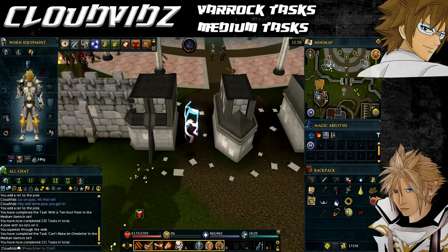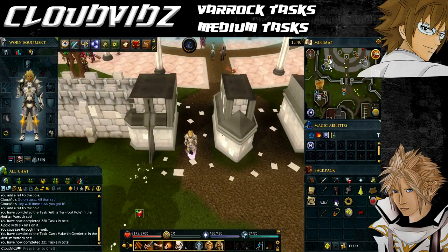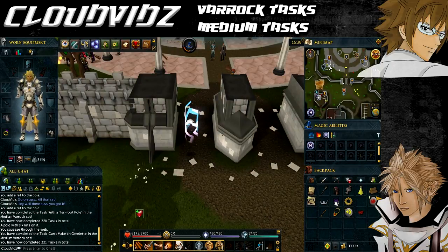The next task is called Luck of Varrocky — that's to use the teleport to Varrock spell. It's most likely you've already completed this at some point, but it's best to do it if you're unsure. This requires level 25 magic and runes for Varrock teleport — three air, one law, one fire. Simply click to teleport to Varrock from your spellbook and as soon as you arrive it'll come up with task complete.